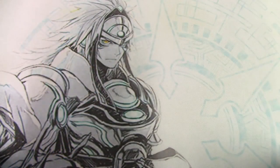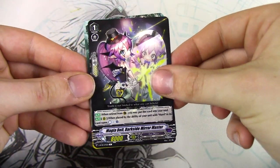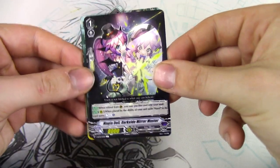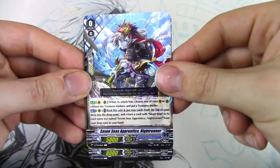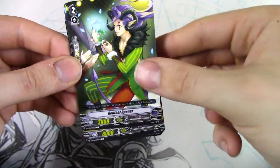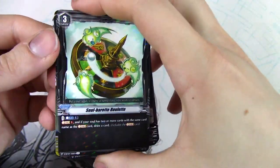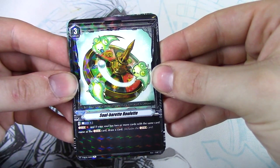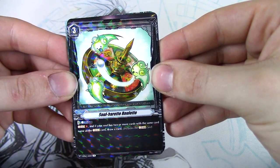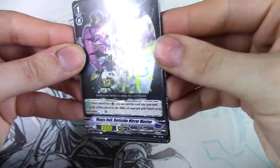Let's move on to the next pack. Boxes are pretty much already dead because I don't think we're getting another 3 VRs like last time. Magia Doll Darkseid Mirror Master — this used to be the PG, but now it's a grade 1. Some common, a Seven C's grade 0 — I like how they still made Nightrunner a grade 0. Vanilla, Draw Trigger, Magia Doll. This is an Order card — Counterblast 1, if your soul has two or more cards with the same name as the Soul Charged card, draw a card. This caters more to Dark Irregulars and maybe Genesis, but not really going to see that much play.